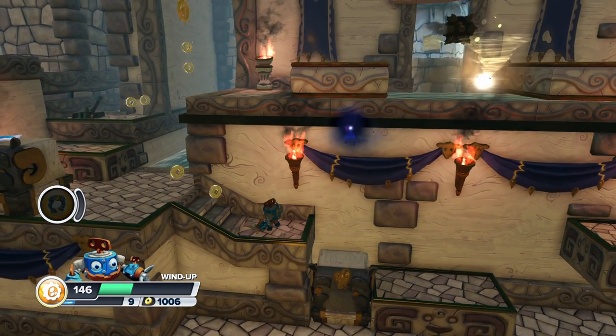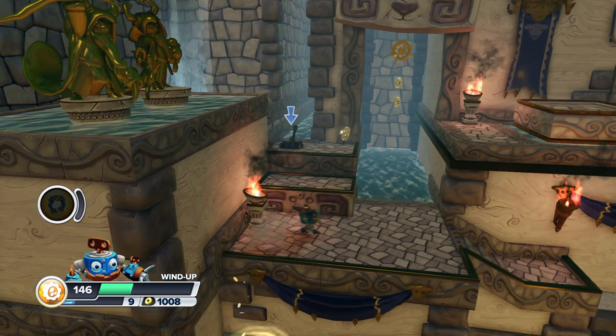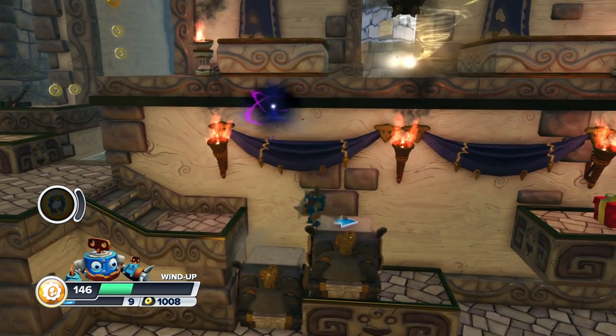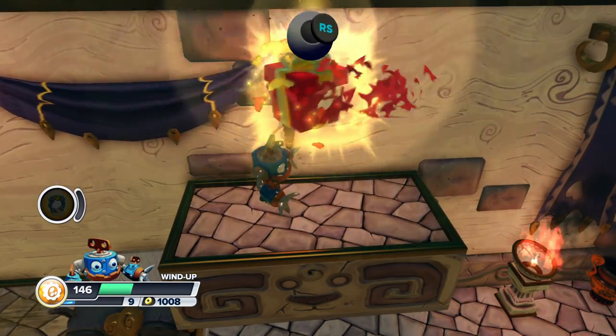So once you're inside here and you jump on that platform, push this platform over here, and then push it down, and it'll appear right over here. Push it over this way, and then further over this way a little bit more, and jump up. Push it over here, and this is the second winged sapphire.